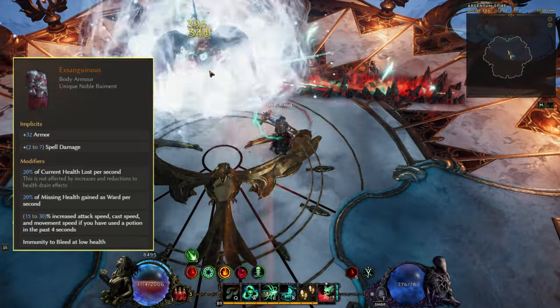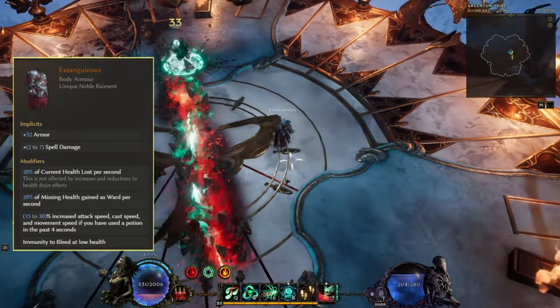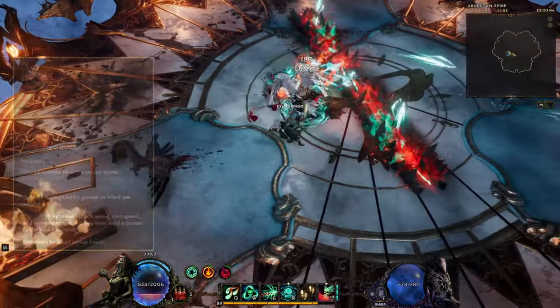This also makes the build use Ward as its main source of defense, as the chest makes us lose 20% of our health per second but gaining Ward instead.